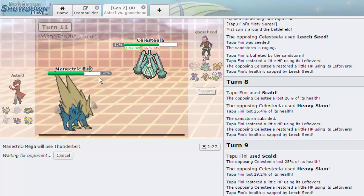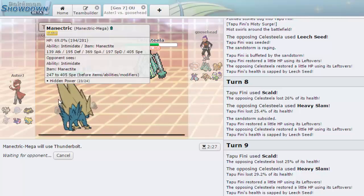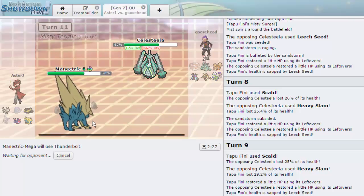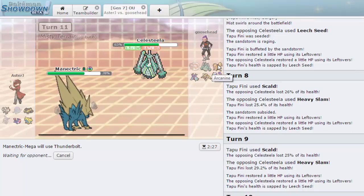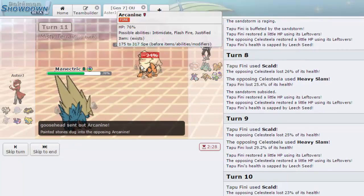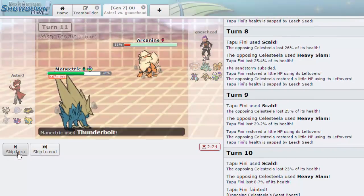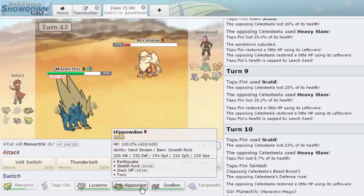Toxapex is going to take a lot from this, so we should be fine. As long as we get rid of Celesteela, Swellow or Lycanroc could sweep up. I need to get rid of Lopunny though — that has to go down. If he lets Celesteela go down, Hippo puts in a lot of work. It has super effective damage on both Toxapex and Arcanine. There's the Arcanine — we get off a Thunderbolt that does a lot; I don't see this being a defensive set.